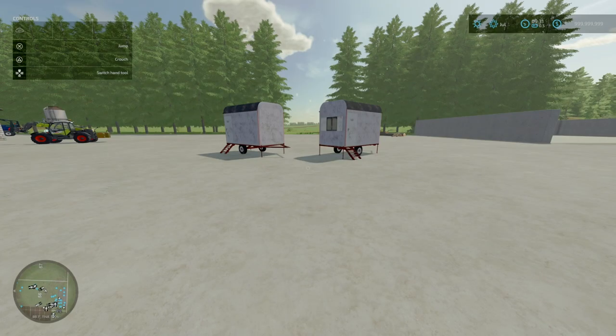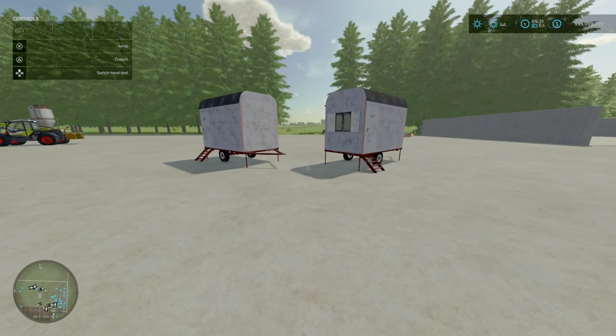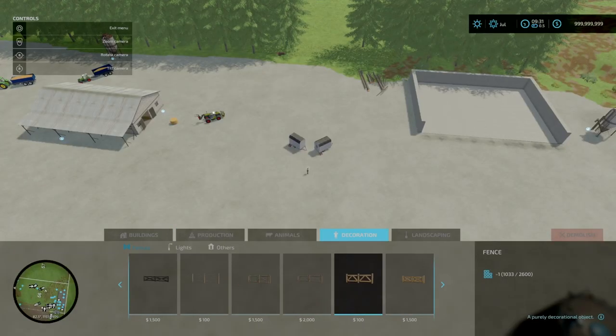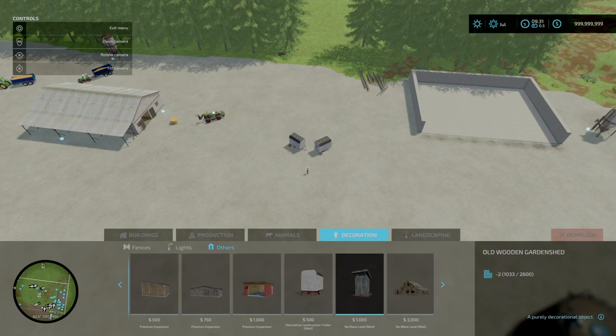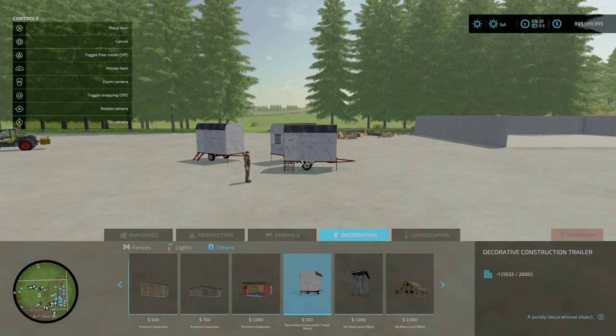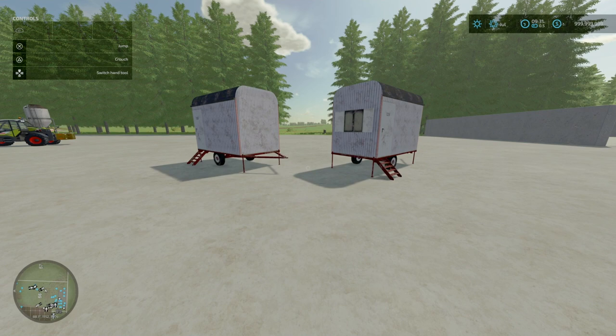For our new mods today, we're starting off with the Decorative Construction Trailer by leo.klnz — 0.74 megabytes to download. It is a decorative construction trailer to decorate your farm, construction sites, or others. You'll find this under build mode, under decorations and others. 500 to place, slot count is 2 goes down to 1, daily upkeep of 5. That is the decorative construction trailer by leo.klnz.